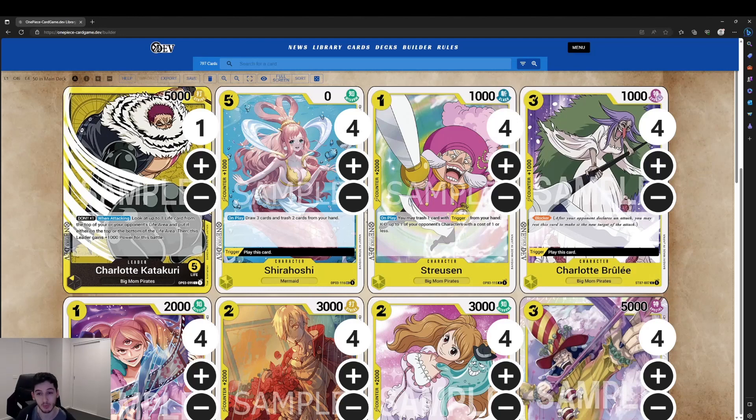Next we've got Charlotte Brulee — a three-cost, 1000 power, 1k counter blocker with a really powerful trigger. Being able to play it off life is great, especially when you know it's there, and getting a blocker on the field for free is excellent value.